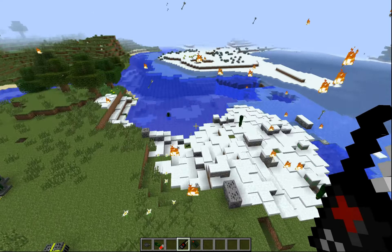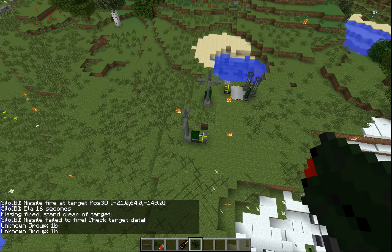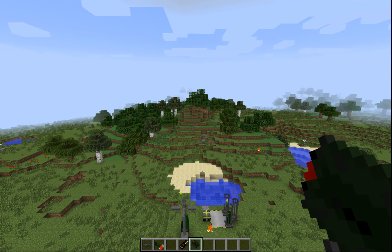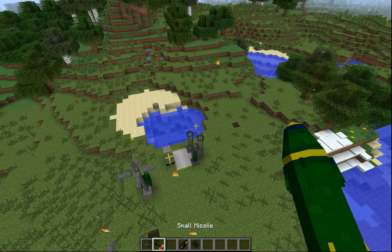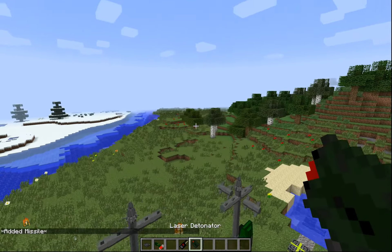Now if we use the laser detonator and aim right there, it'll actually fire at that location. You can see we got some error codes at the bottom saying unknown group B — that's declaring it can't find that group. There we go — it's coming down exactly where we pointed. We can continuously reload and fire these and do whatever we want with them.